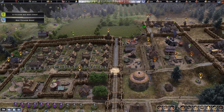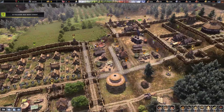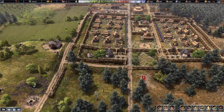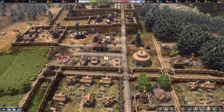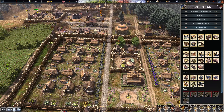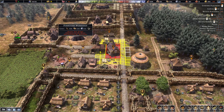Beautiful - love that efficiency. There's so much wood, I need to sell more. I might actually start making furniture - that's probably one of the better things I could do with the amount of surplus wood I have.